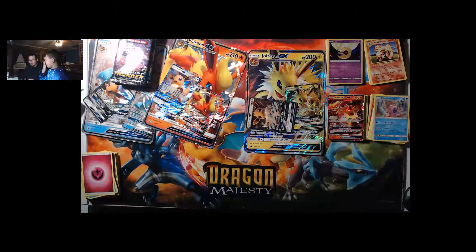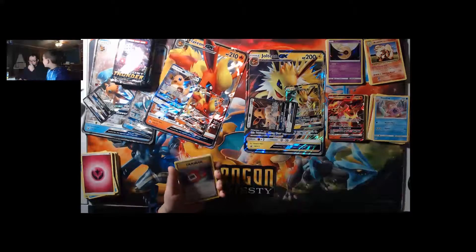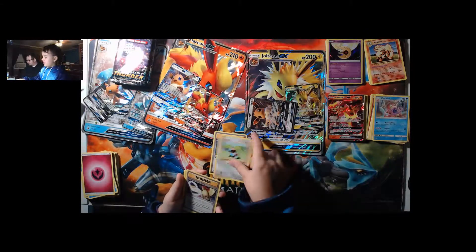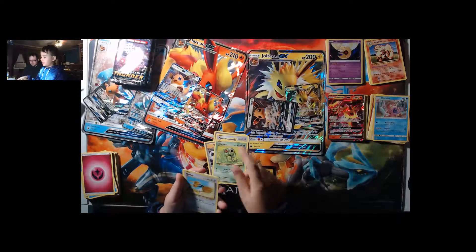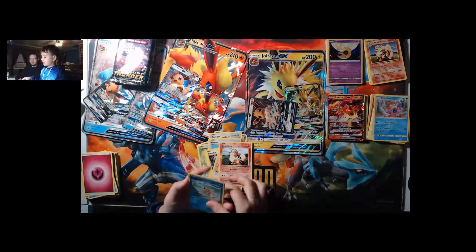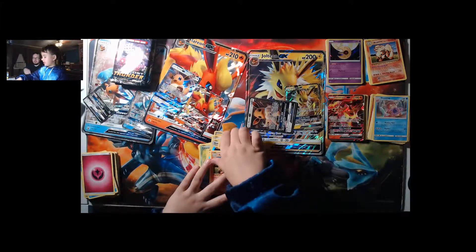Maybe we'll have better luck out of Vaporeon now. From the pack: Pokedex, Porygon, Pidgeot, Caterpie, Doduo, Pikachu, Machop, Reverse Magikarp, and Arcanine. Go ahead, open all those.